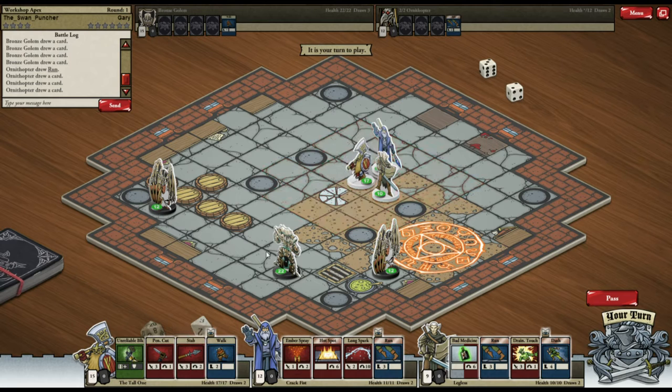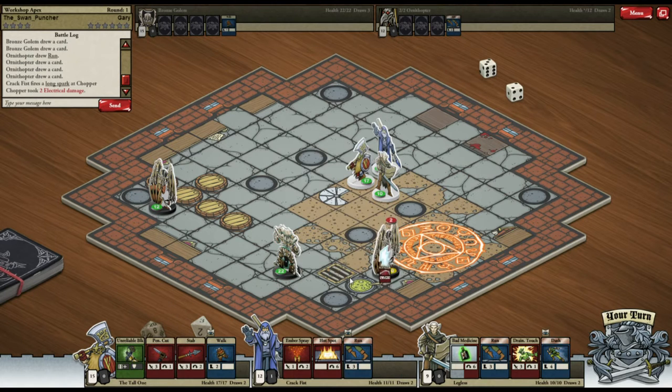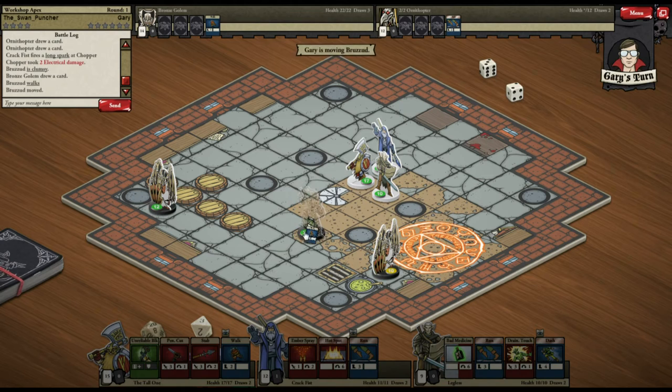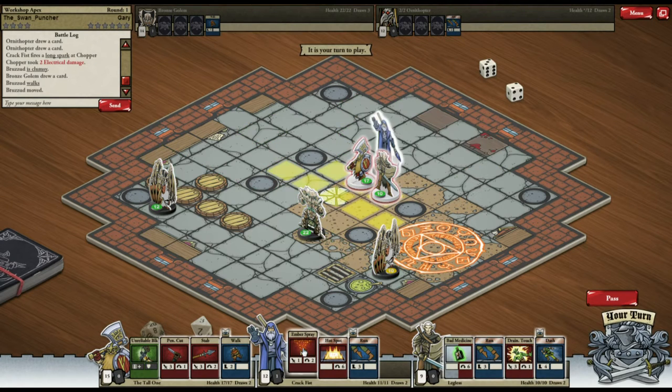I'm going to face off against these guys. I'll pass my first turn because they're out of range — actually they're not, so I might as well shoot them. My wizard is going to shoot this guy; he's taking two damage.